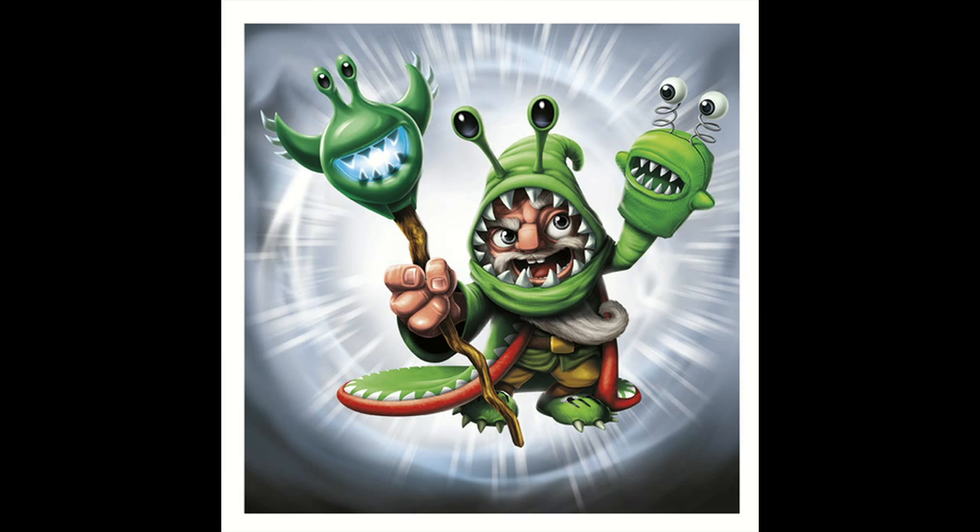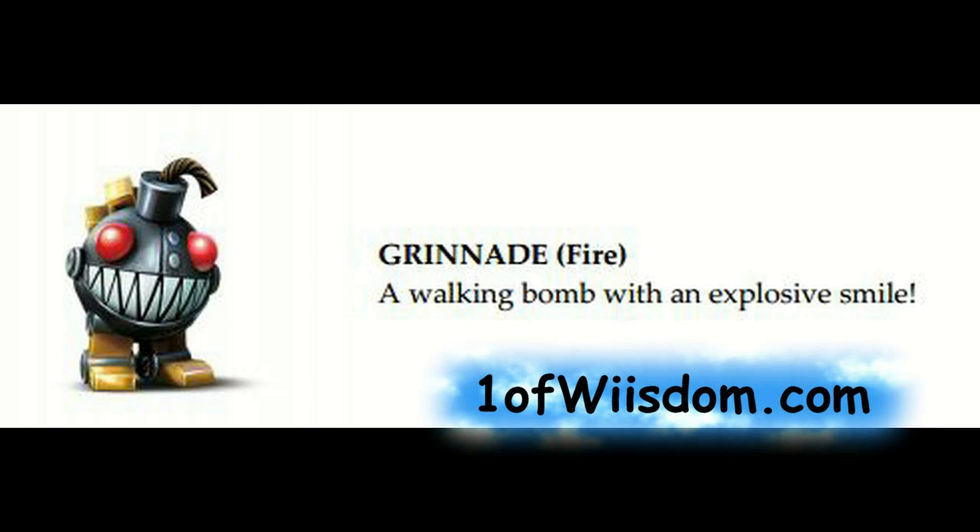Right here is the Choppy Mage — they didn't send a description with him, but at this point you should know him very well. Grenade is fire element — interestingly, he's not tech, he could go either way. A walking bomb with an explosive smile. I'm interested to see more from him.